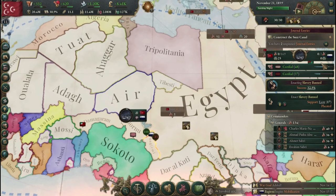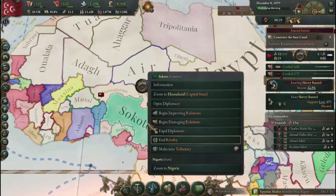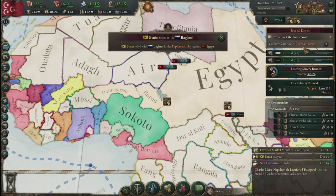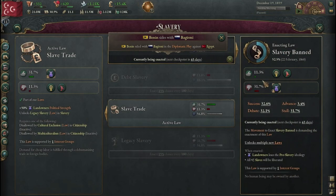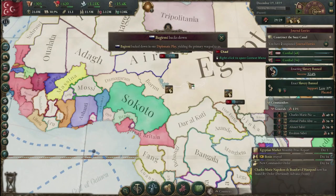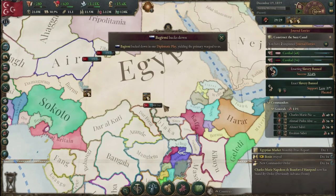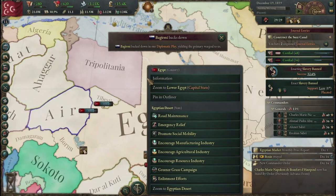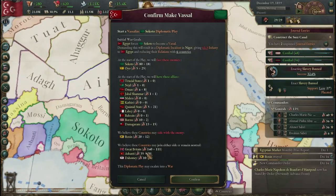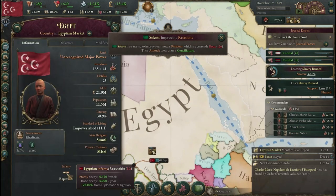We'll send one army down to deal with that annexation — that'll also give us a border with Sakoto. If we were to attack them, Benin has sided with them, but that's not really an issue. Oh, they just surrendered — go ahead and incorporate that state. These states stopped incorporating because they rebelled. If I were to make these guys a vassal, that's a lot more infamy, so I don't think we want to do that. There's not really much reason to go to war with them.